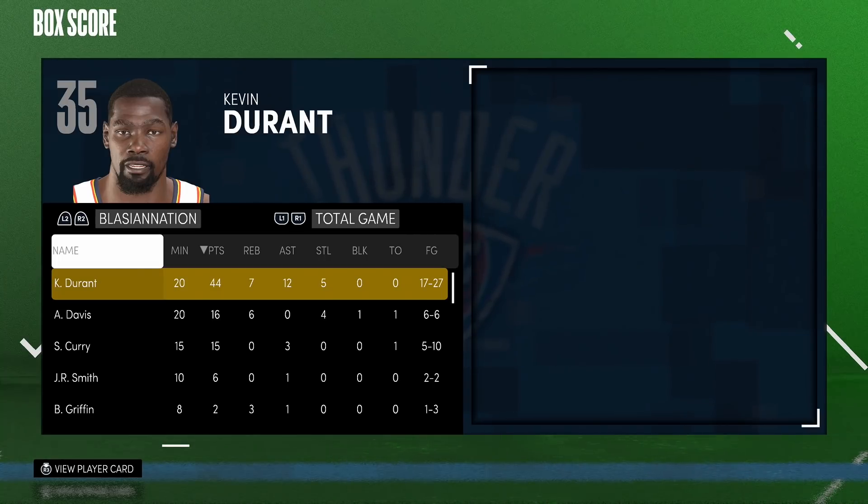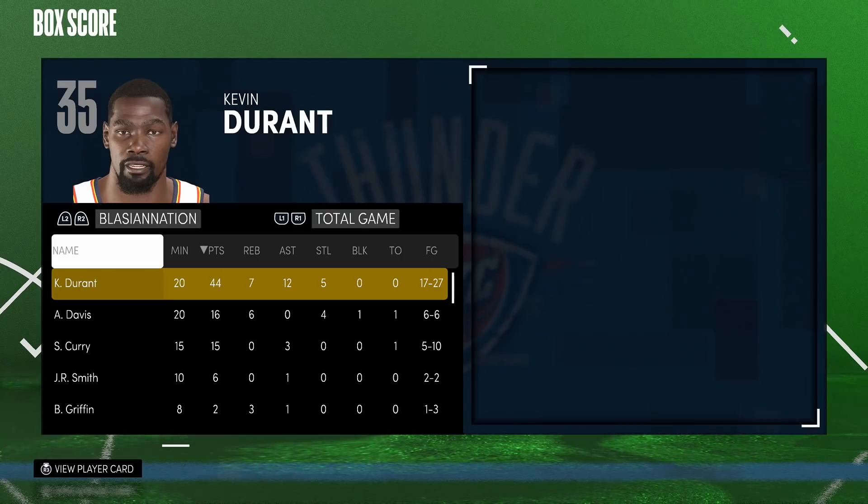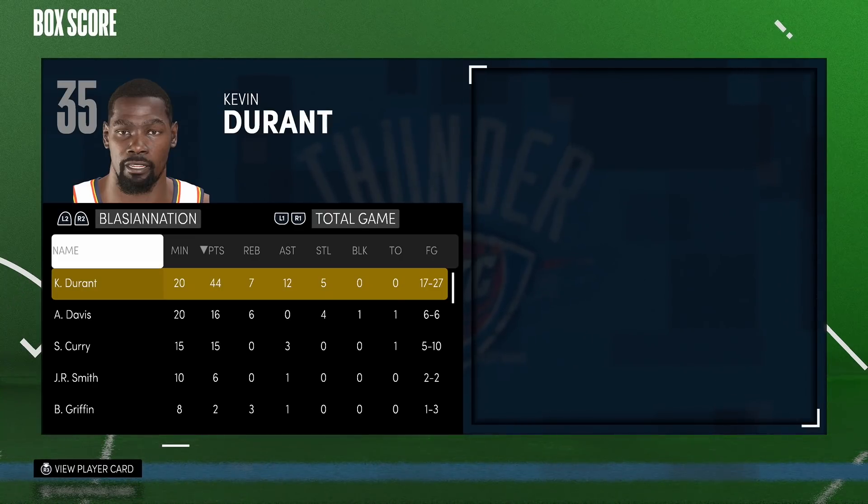If I have to give this card a rating out of 10, it's an easy 9.5 out of 10. The only thing that makes him better is if he had Hall of Fame Range Extender and maybe a 90-plus driving dunk. But with that being said, this is gonna be the end of the video. I've got you guys with a Pink Diamond Michael Jordan gameplay later today. If you enjoyed the video, leave a like — and new viewers, hit that subscribe button and join the Blazier Nation. Thanks for watching, hope you all have an awesome day.